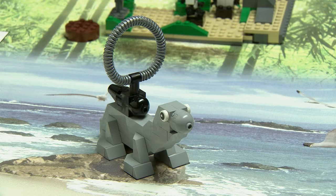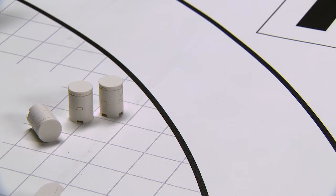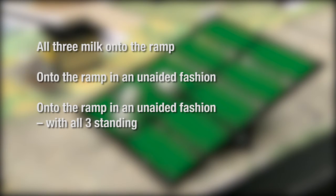Seal in base: By the end of the match, the seal needs to be in base and not broken. Milk in base: The robot needs to get all three milk cylinders to base. Milk on ramp: The robot needs to get all three milk onto the ramp, or onto the ramp in an unaided fashion, or onto the ramp in an unaided fashion with all three standing.